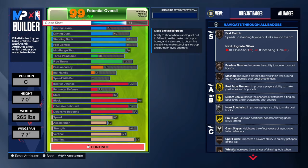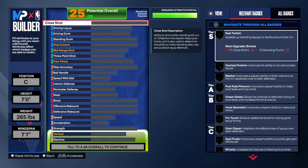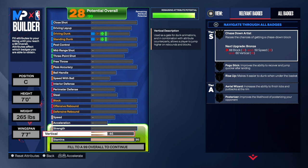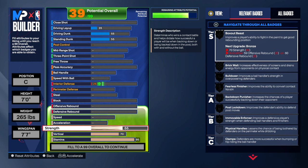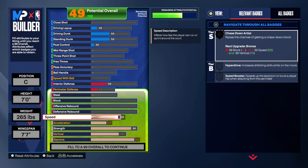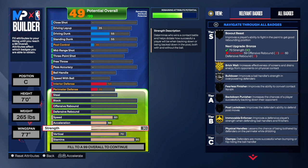Now I'm going to show you the second build. The physicals are the same, of course. This one is more of a balanced build in terms of rebounding, interior defense, and strength. Stamina at 95 again, vert at 70, and this time we're going with 90 strength. We're keeping 50 acceleration and 60 speed the same as the last build. The difference from the first one is that you now have 90 strength.